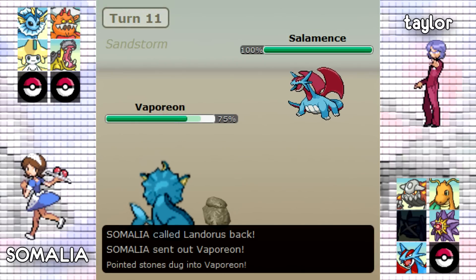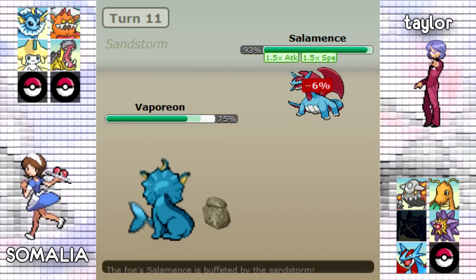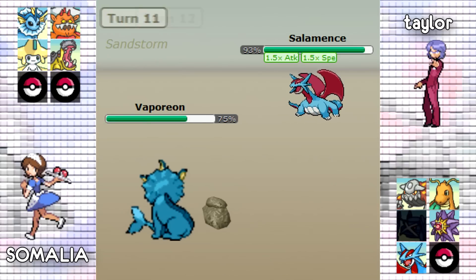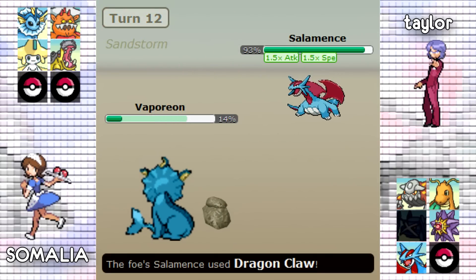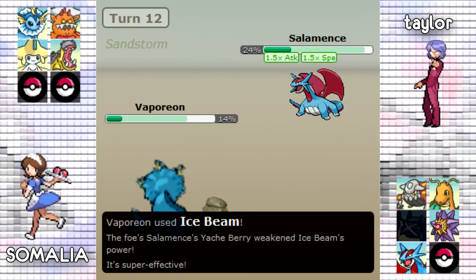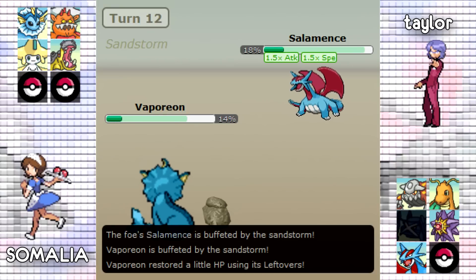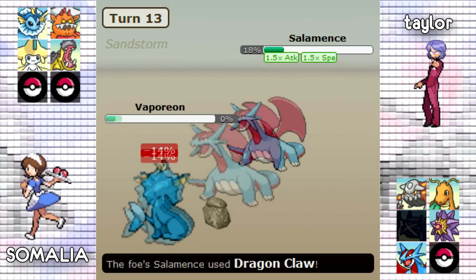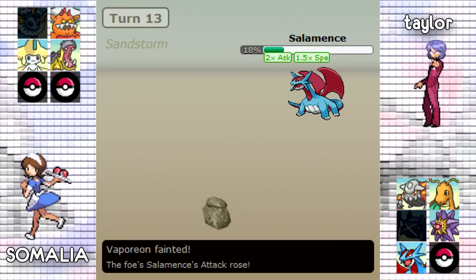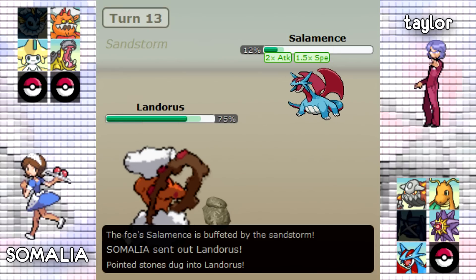Taylor sees this opportunity to go into his Dragon Dance Salamence, which is great for Taylor because DD Salamence is actually a pretty big threat — it's not usually used as much as it was in 4th gen where it got banned. He is able to get up a Dragon Dance as Somalia goes out into his Vaporeon. Taylor's not really fearing anything so he goes for Dragon Claw — it's not going to KO Vaporeon, but because Taylor is carrying the Yache Berry he will be able to live Vaporeon's Ice Beam.